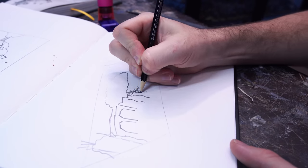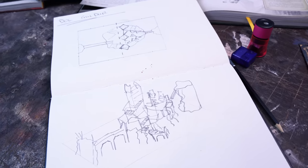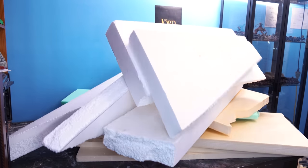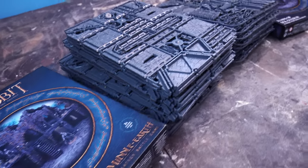From the spider-infested forests of Mirkwood, through the foundations of cliff and stone, right up to the towering heights of the fortress itself. We're going to need a lot of foam, a lot of plastic, and a lot of candy to get this done in a month. Halloween is coming to Middle-earth.